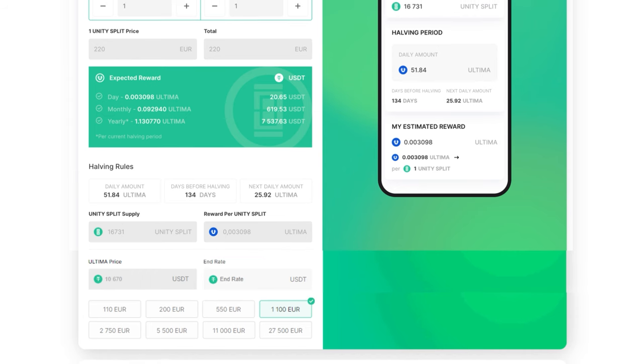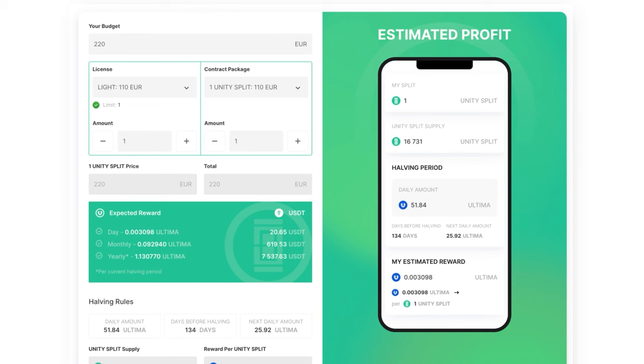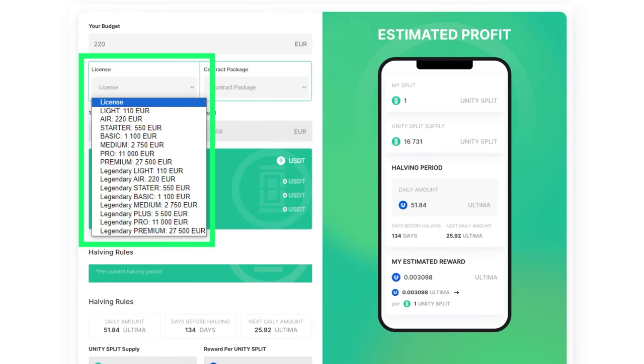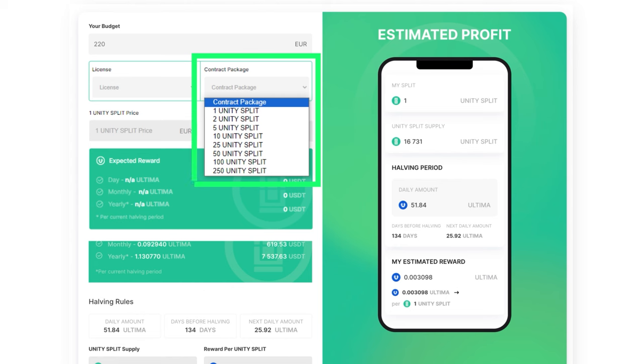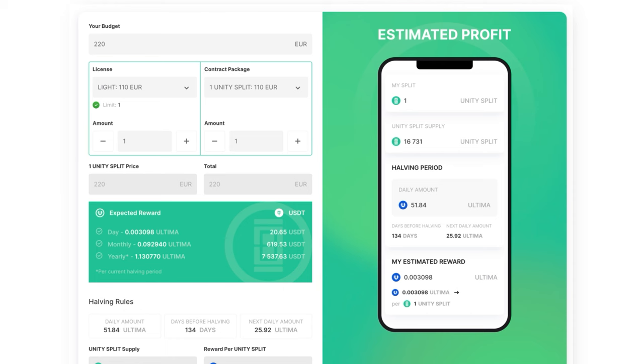All values are also duplicated on the smartphone screen on the right. We have demonstrated how the calculator works when you specify your budget. If you want to explore different possibilities with various licenses, choose license options in the license field and the calculator will provide calculations based on the selected license. You can also specify the type of contract you want to enter, and the calculator will calculate your budget and suggest the optimal license. The 'Your Budget' field will display the budget required to purchase the products. Note that if you increase the number of contracts, the license type will change. You can also select a license at the bottom of the screen.